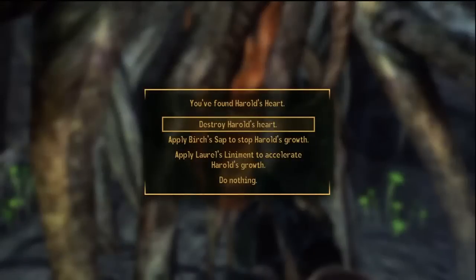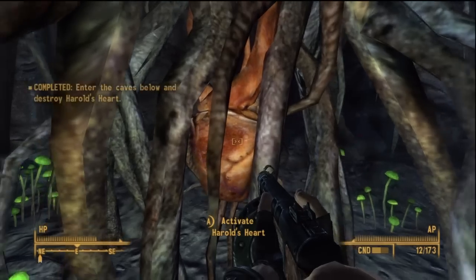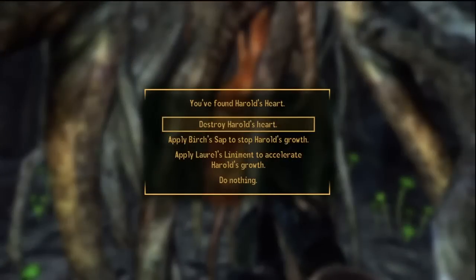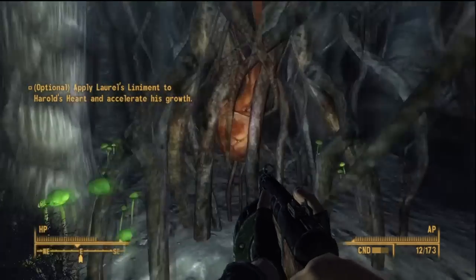Hey, what's up, Brizzo here and this is Fallout 3, a very hard difficulty walkthrough in the final part of Oasis. Now you have three choices: you can either kill his heart, use the liniment to accelerate his growth, or use the sap to stop the growth.